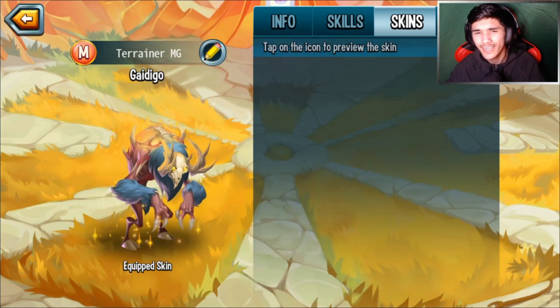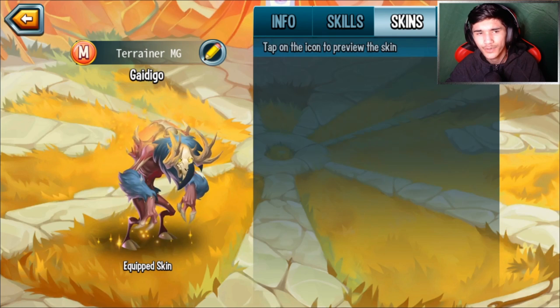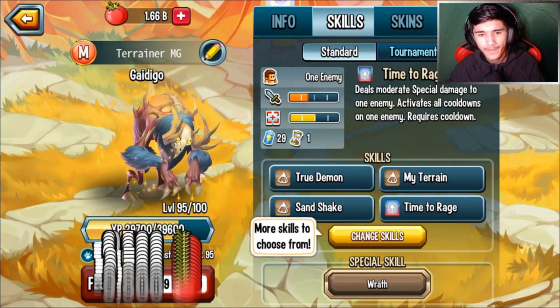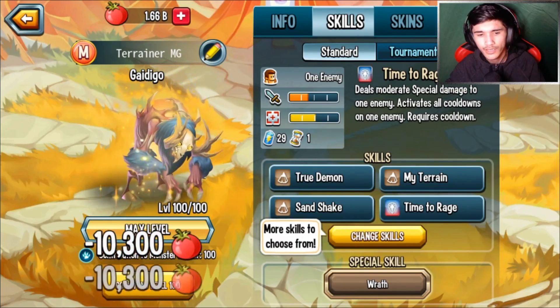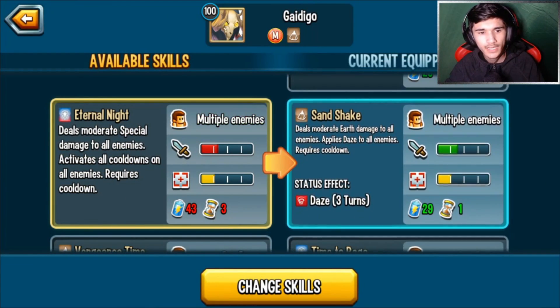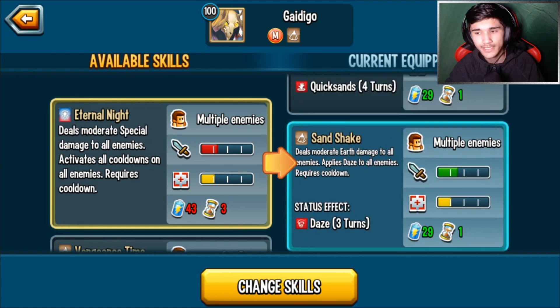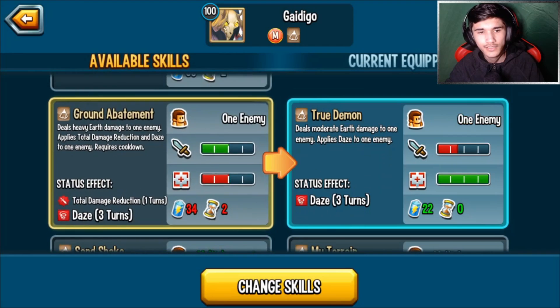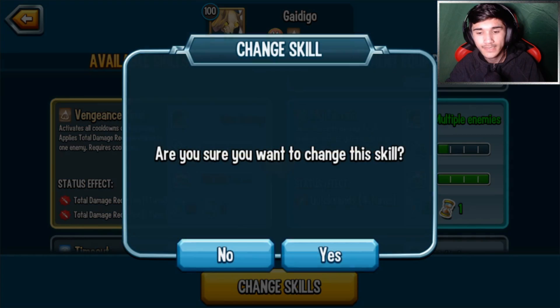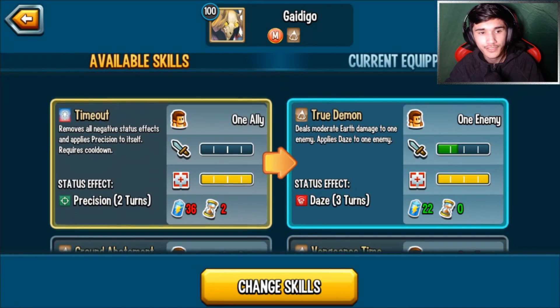Does he have any skins, or is Tai the only one that had a skin in the past? I believe Tai is the only one. Alright, level 100 — nice! Let's change the skills. Activating all cooldowns on all enemies, I normally put those on my third slot. Apply total damage reduction twice on one enemy, activating all cooldowns on one enemy — this type of skill would probably be my second choice.